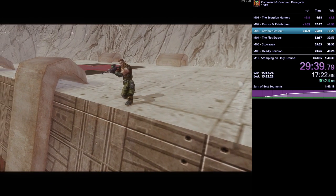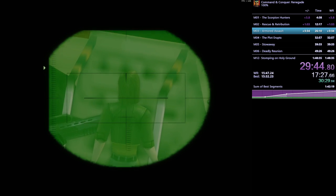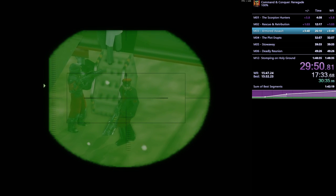Now we trigger a roughly 40-second cutscene. The chef is apparently miscoded as a civilian, so you get your boss yelling at you for killing a civilian. There's no penalty, it just yells at you. Now we get some plot!